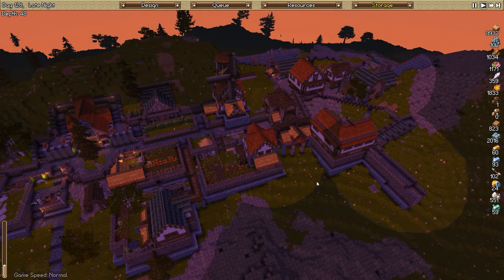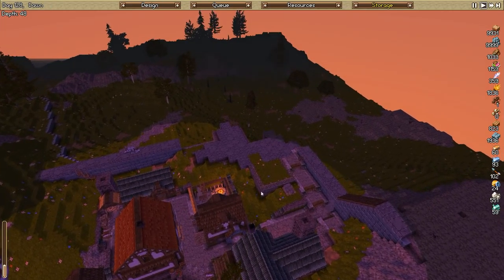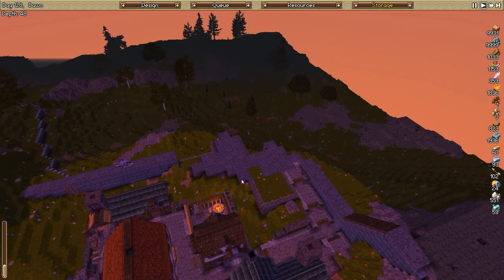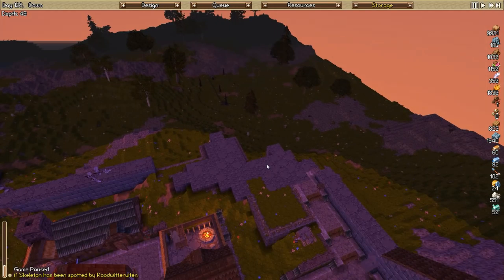Hello everyone and welcome back to the slightly more peaceful version of Falcon Reach. We have been working on defenses, we have been working on the industrial district here lately, and this episode we are going to finish up the industrial district with its own kind of outpost and armory area for defensive purposes. And that's what I have been doing off camera.